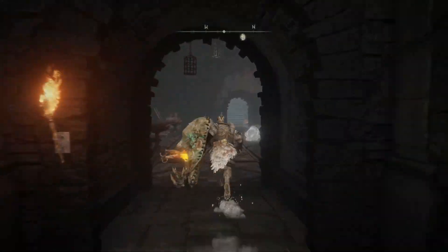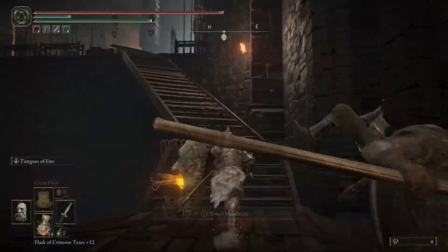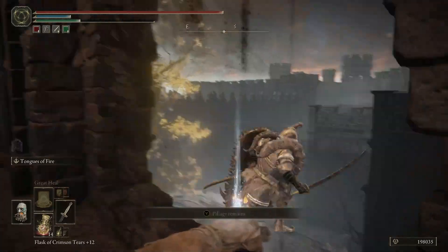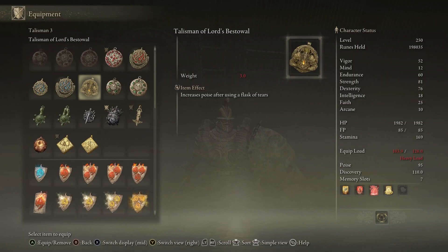From here, go west, go up the stairs, go right, continue up the stairs, then more stairs, and go around to the right. Drop down through the alcove, go up to the Golden Tree, and there you'll find the Talisman of Lord's Bestowal, which increases poise after using a Flask of Tears.